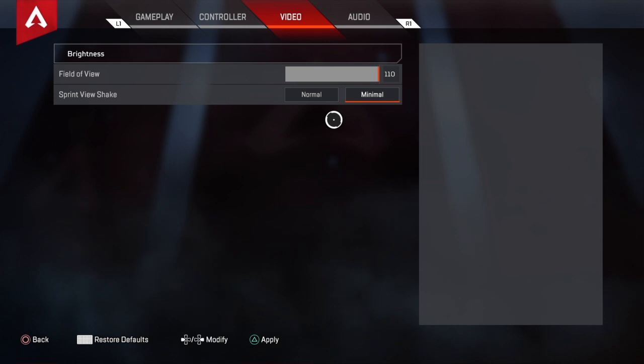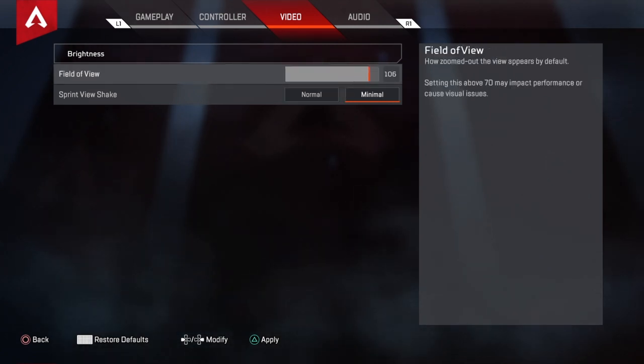Now on the video side of things — if you don't have your field of view at 100 or more, I highly recommend it. I have mine at 110. The more the better in my opinion. The default was around 70, and it makes a complete difference — you see more of the map and you'll win way more gunfights. It's so weird; I tried going back to 70 for one game and it just felt so different. I highly recommend moving it up to 110, or at least 100 or better.